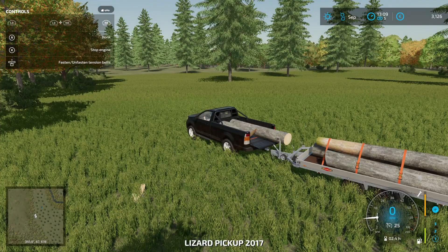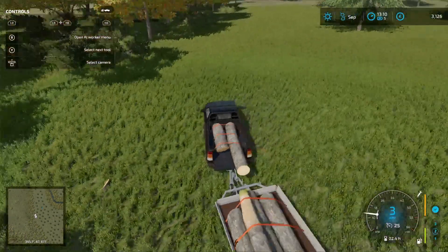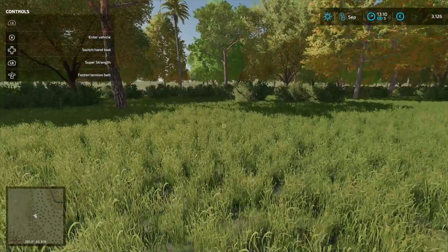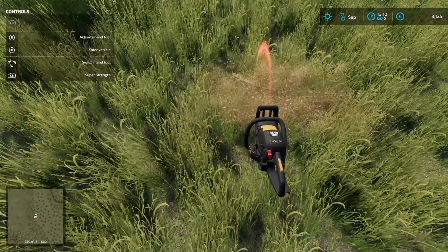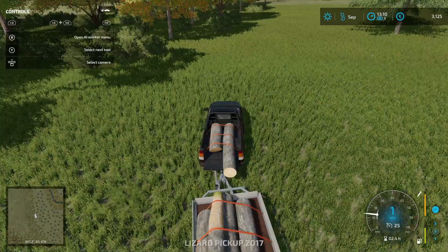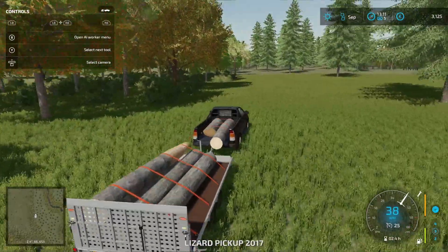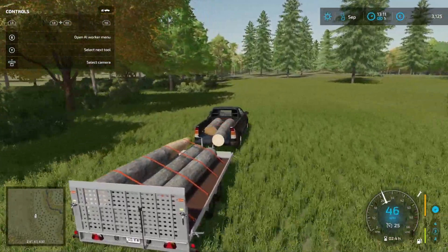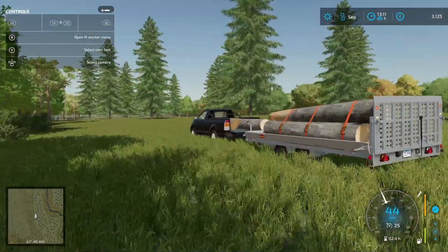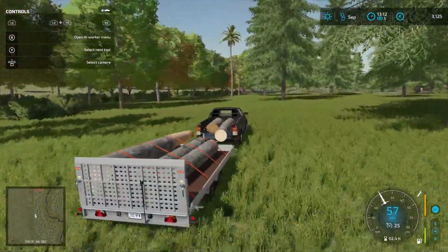We'll drop the logs down. Let me get rid of that stump later — I'll bounce my tractor off it. We are off, team. We need to keep an eye on our fuel — about a third of it is gone. We're watching out for more of these trees right here... it's a palm tree! I figured it out — it is a palm tree!